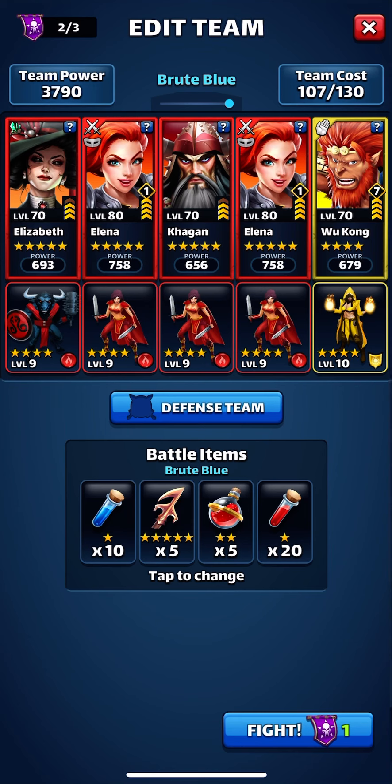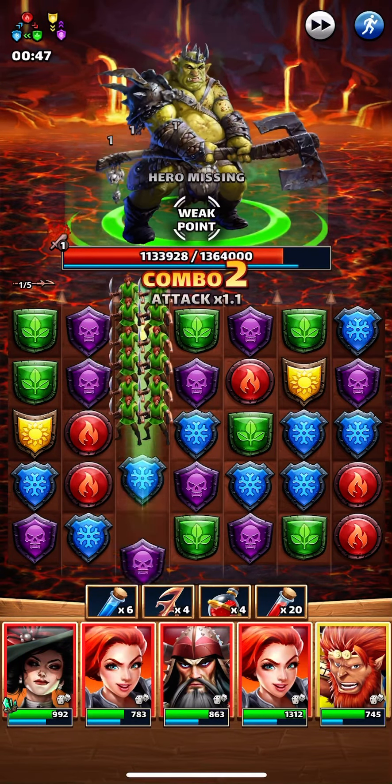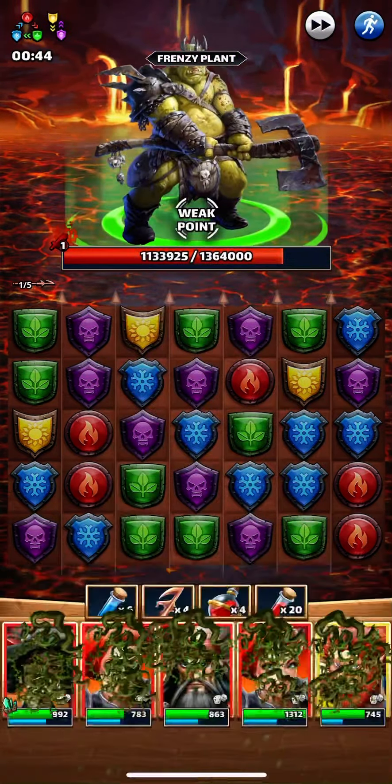Let's keep going. Keep an eye on down below, make sure we don't lose anybody. Perfect time — we'll pump up Wukong again, get his ability, and then see if we can find some more red. Oops, I missed something there. That stinks.